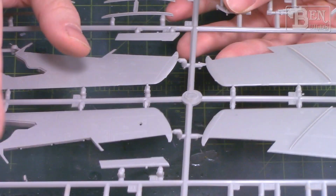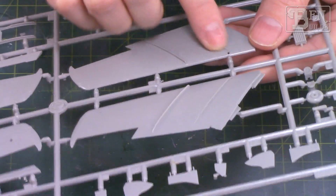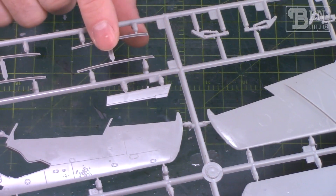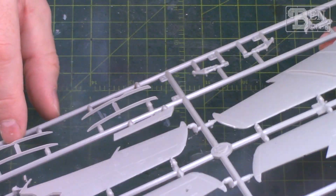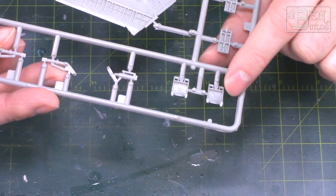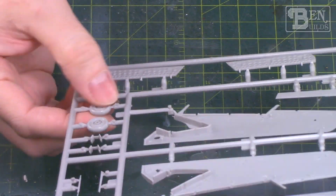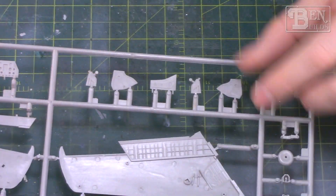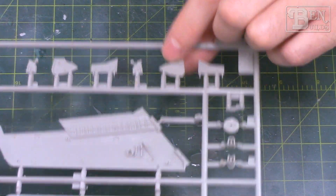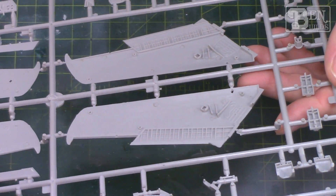For the wings, we have finely recessed panel lines and good detail with hatches, but there are little burrs around the plastic on the leading edge that need cleanup. On the top of the wings we have wing fences — one outboard fence is already molded in place, and the inner fence needs to be installed. There are also two ejection seats, likely because this is a common sprue shared with the two-seat MiG-15 trainer version. The wheels are single-piece and nicely molded, and the wheel bays have a good amount of detail, though some extra wires would help.